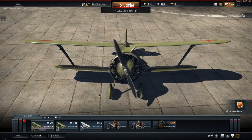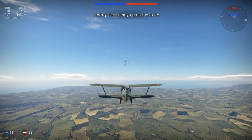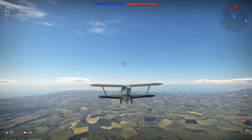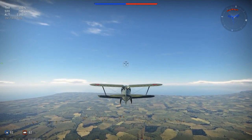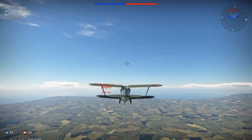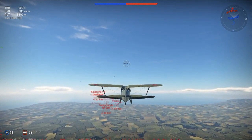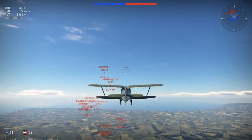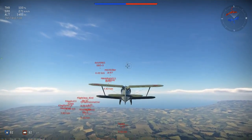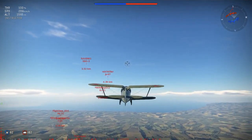Let's go ahead and get ourselves into an arcade battle here and we'll see how these things fly. Okay, here we are on the Foggy Albion map. This is a ground strike mission, but I don't think we're going to spend a whole lot of time focusing on ground strikes. I think I'd like to go after some enemy fighters. We see a BF-110, a Gladiator, another I-15, an SBD-3, KI-21, HE-51. Okay, we seem to be fairly well-matched here.